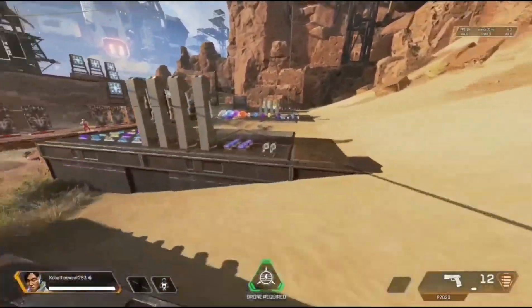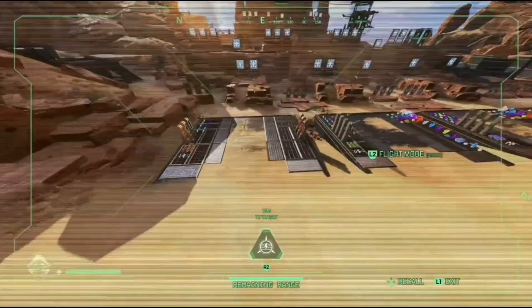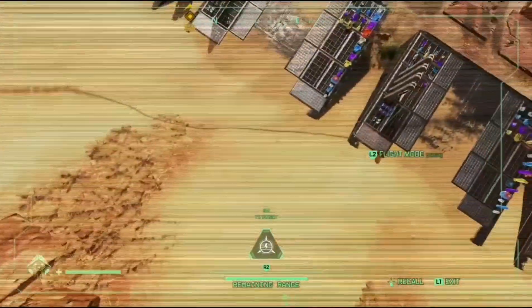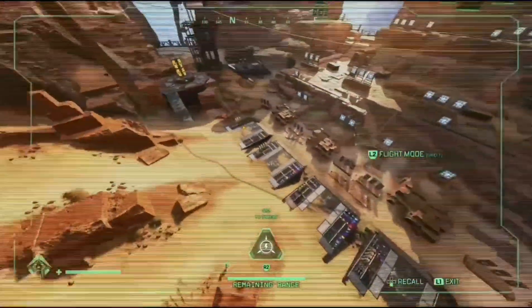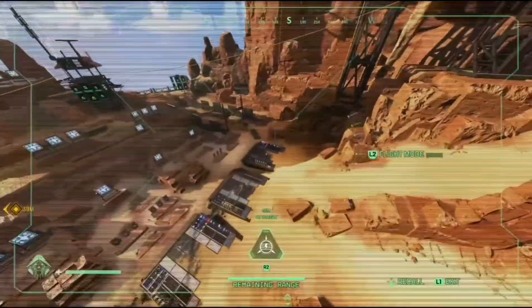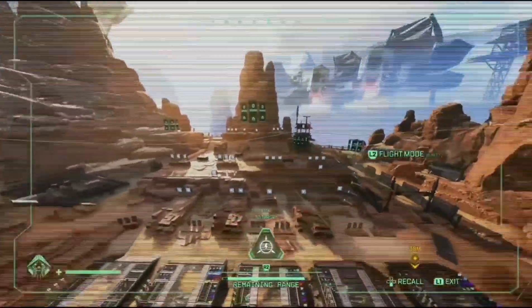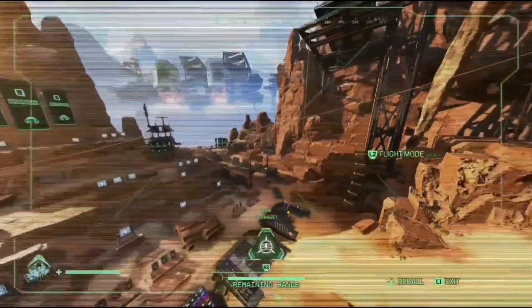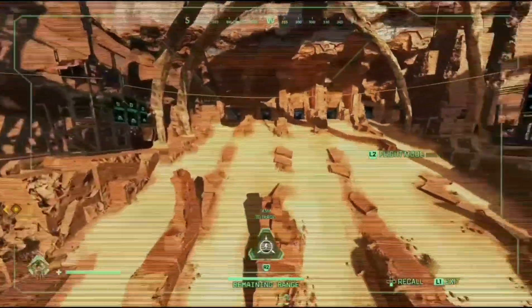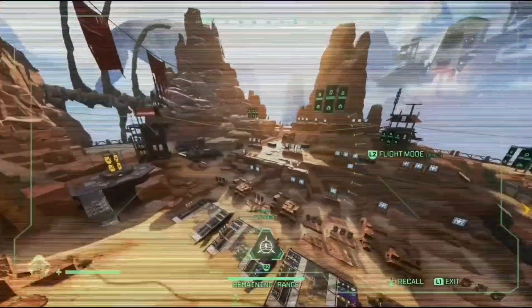Moving on to placement — we are going to be placing each player at the start of each round towards the left and right of the gun racks. I'll quickly zoom out to show you. Everyone's going to start there so no one is fumbling around at the start of the match. Now if you see my drone flying around, at no point should you shoot it. I'm going to be in the match spectating with Crypto's drone, and if you shoot it or screw with my character, you will be disqualified.